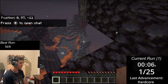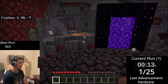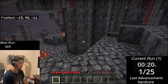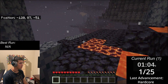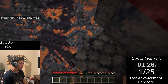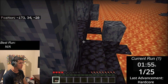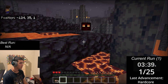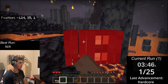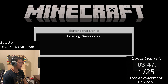In the Basalt Deltas biome there are no trees, a boatload of lava and magma cubes, and the terrain is hard to navigate with all the spikes. My initial goal was to get out as quickly as possible, hoping to find a crimson or warped forest. I immediately found myself running from magma cubes and getting stuck. I had to make a risky jump, leaving me with only a few hearts left. I found some mushrooms, but without wood to make a bowl they were basically useless. A magma cube cornered me, split itself, and instantly killed me. My first run was over — quite quickly — with only one advancement and a time of fewer than 4 minutes.